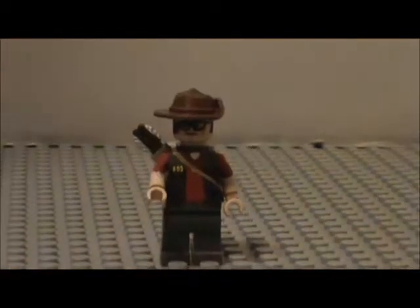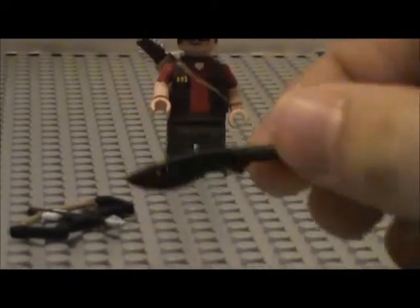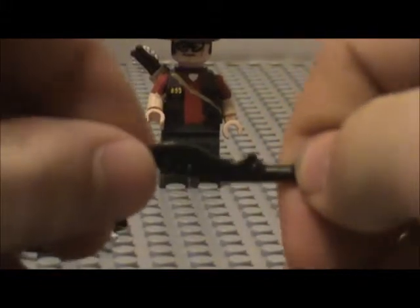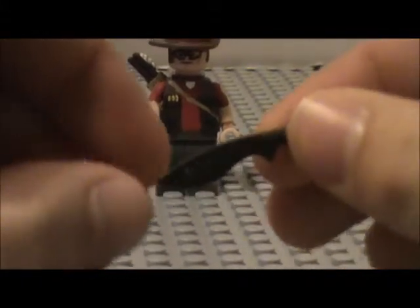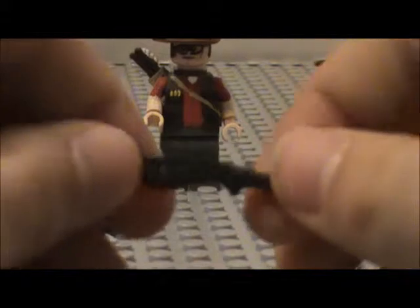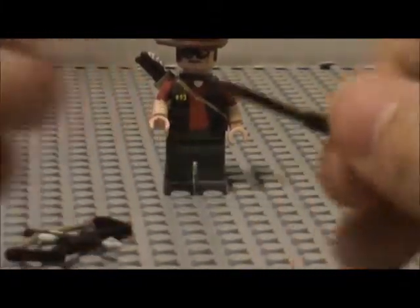So let's take a look at this figure. We're going to start off with his accessories — he's got two of them. He's got this knife, really cool. It looks a lot like one of his knives; I don't remember the name of it, but it's the same shape. It is a Brick Forge Custom, and I will try to find it on the website and put the link in the description below so you guys can check that out.